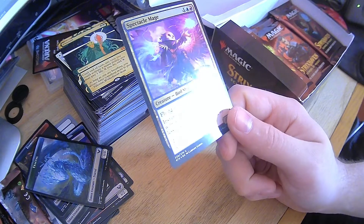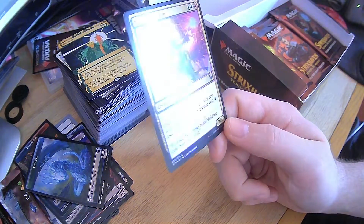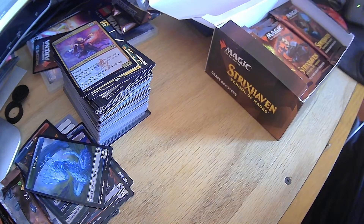Spectacle Mage — flying, instant and sorcery spells you cast with high mana cost get reduced. We've already seen this one — but this one's foil. Very nice. So far, fantastic cards. Loving this.